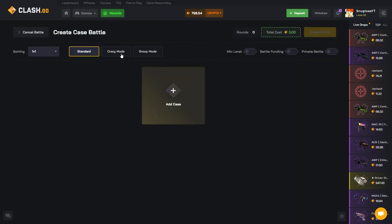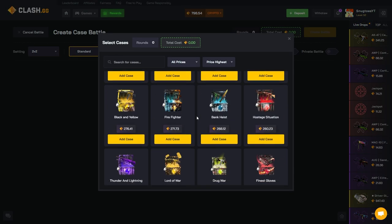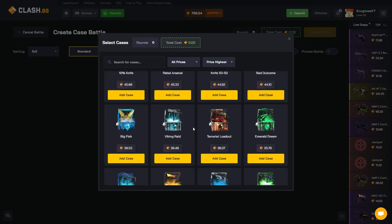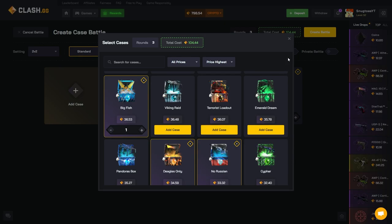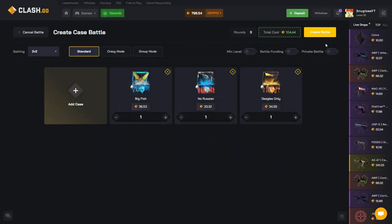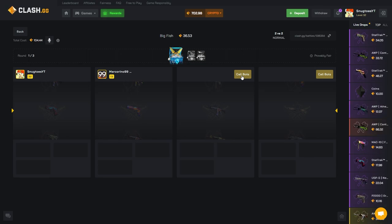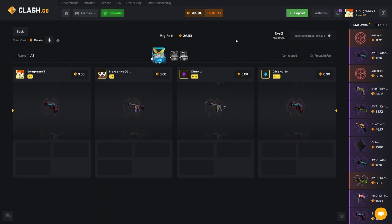We got regular modes, group modes splitting among each other, crazy mode where the lowest wins, and standard mode. There are a lot of cases in here — going down to check out some of my favorites from streams. We got the Big Fish, the No Russian case, and the Deagles Only. We're gonna start it off with a nice little banger. They've very kindly provided us with 800 fully withdrawable coins today, so please bless me. First battle on Clash on YouTube — let's see how things go.